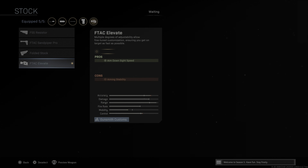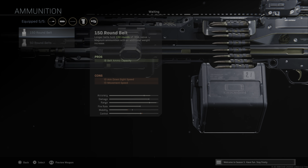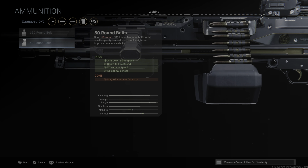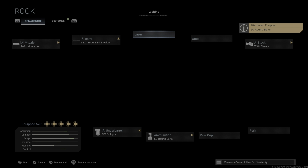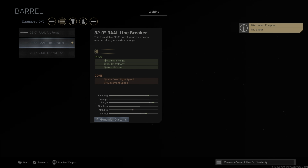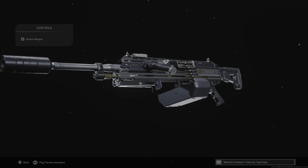And then the VTAC Elevate Stock for aim down sight speed. You also get the 150 round belt. There's also a 50 round magazine if you want to go for that — you get even faster aim down sight, faster movement speed, faster sprint-to-fire, and reload quickness. So you can turn this into a nice decent AR-style setup. You could snap on the TAC laser as well, and go with damage range and bullet velocity — that would be a really, really good setup if you wanted to run it kind of like an AR.